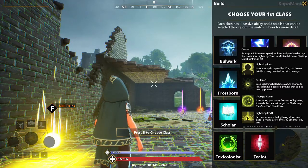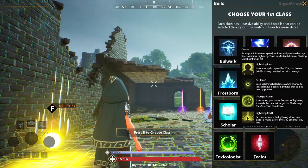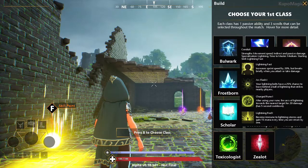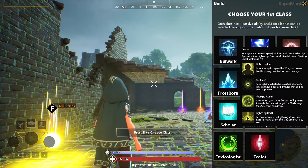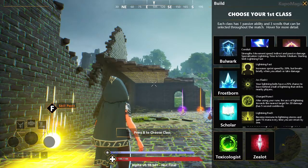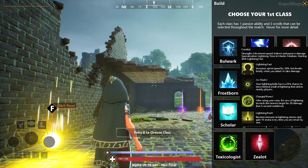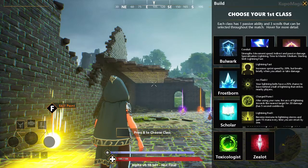The next and final skill is Lightning Rod 1. You become immune to lightning storms and gain 15 mana every time you are struck by one. So basically, while you're in lightning storms or struck by a lightning bolt, you gain 15 mana each time.